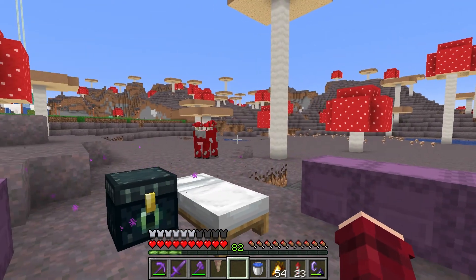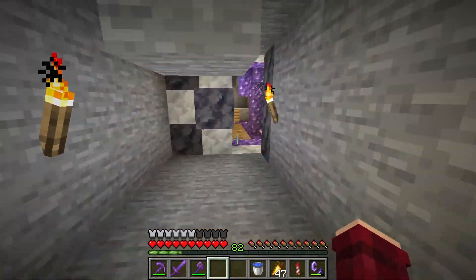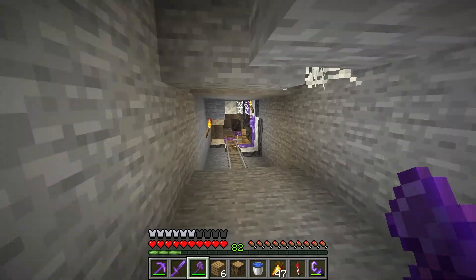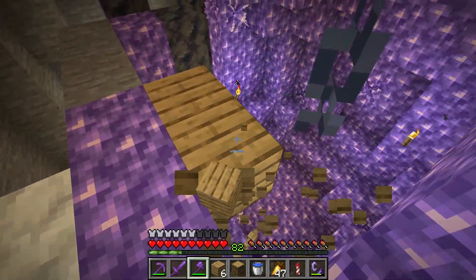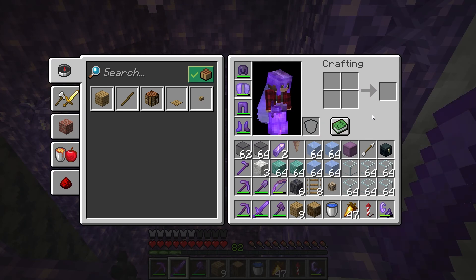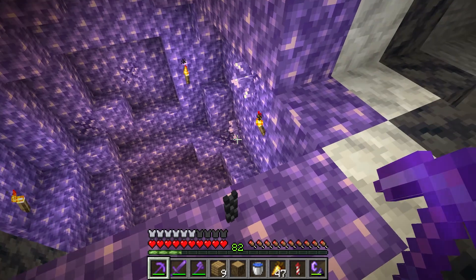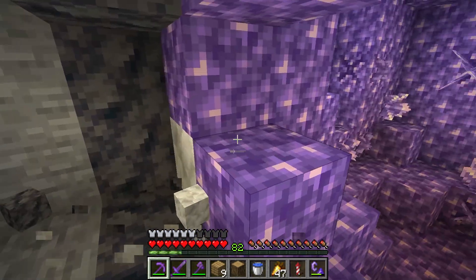Let's get anything we might need and head over to the 1.17 chunks. Here we are — you may recognize this from our 1.17 exploration episode as two amethyst geodes that were very, very close together in a mineshaft. They're close enough that we can AFK and both of them will produce amethyst. They're also in a good place near our portal. I've brought along everything that I need, and immediately you'll be thinking: there's no redstone in your inventory. That is because this is not going to be a redstone farm — it is going to be AFK and manual, essentially, because we want to take advantage of the fortune enchantment.